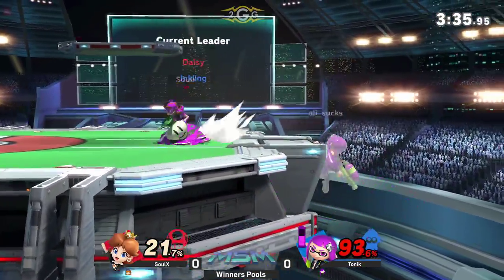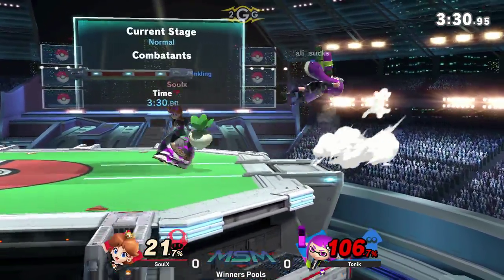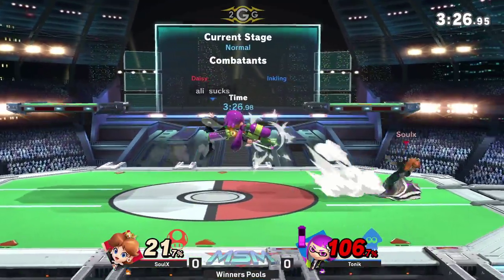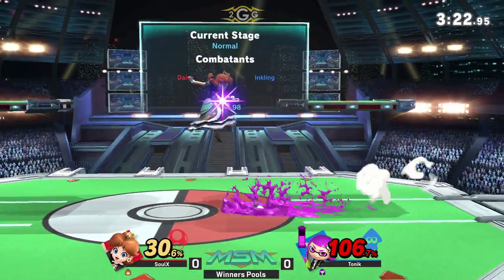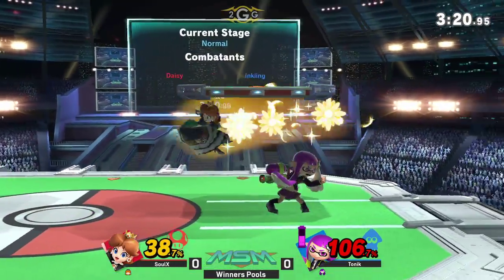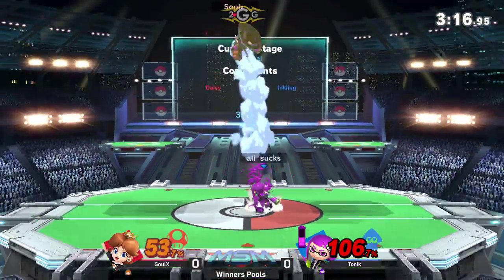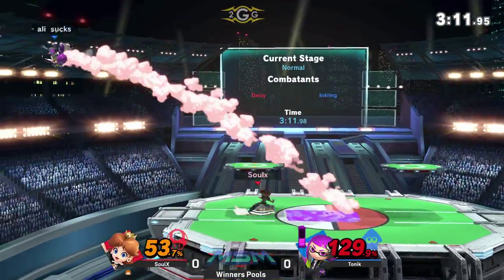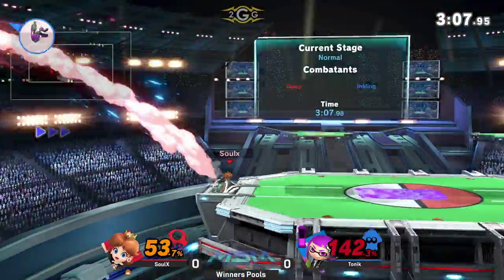There was no reason for him to get fully inked right there. Waiting him out, but Tonic is at his last stock because Peach's kill power is insane, especially with how strong that fair is. Tonic actually looking pretty clean right now, waiting him out. And the get-up attack just gets baited out by the float — just in and out, weaving.